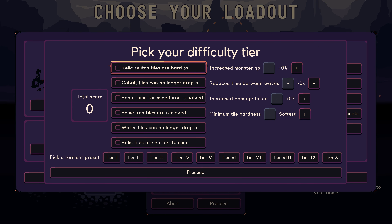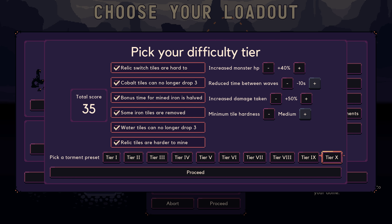Is this it? Is this where my torment comes to an end? Torment 10, my first attempt. Let's go through them all: relic switch tiles are harder to dig, cobalt tiles can no longer drop three bonus time mined, iron mining time is half, some iron tiles are removed, water tiles can no longer drop three, relic tiles are harder to mine 40%, and that last one — increased monster HP plus 40%, minus 10 seconds between waves, 50% extra damage taken, minimum tile hardness is medium.